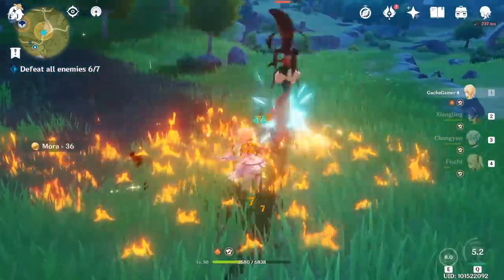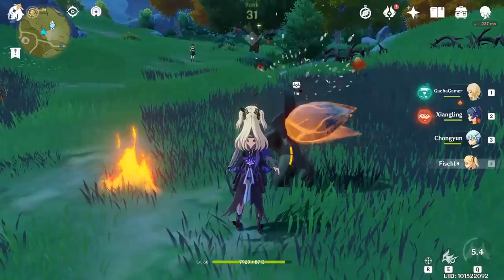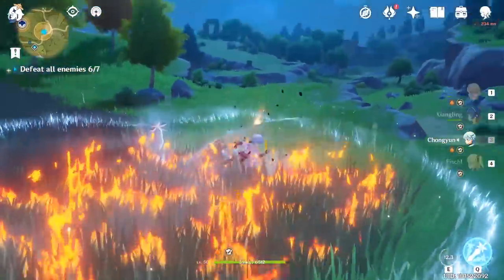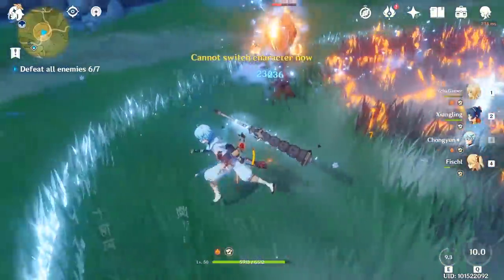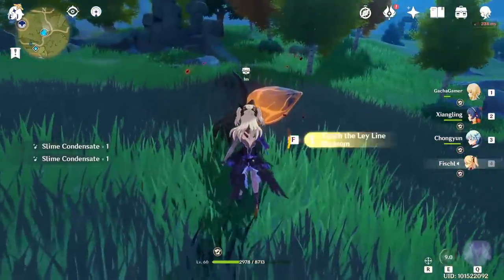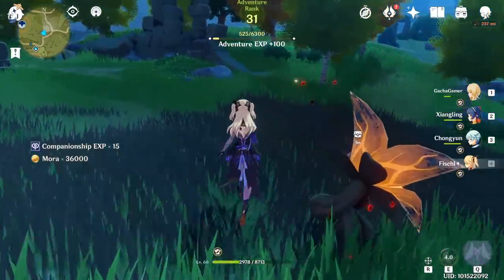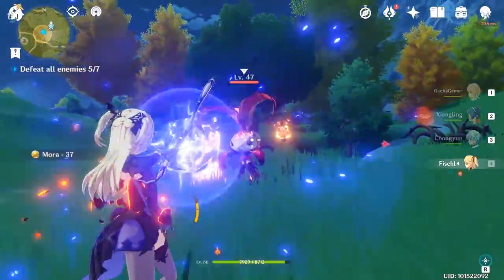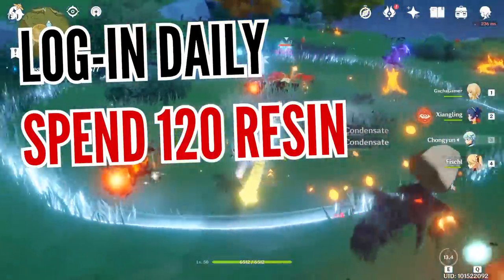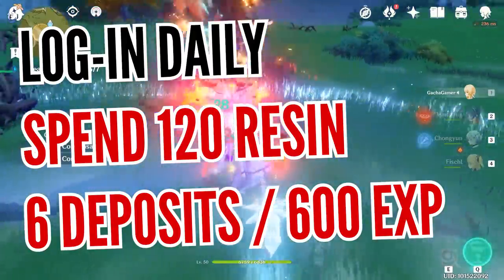When early in the game, the best and fastest way to spend all of your Original Resin would be by opening leyline deposits. There are two types of deposits — one provides mora and the other provides experience books to train your character levels. It's better if you go for mora since almost everything in the game requires money. Each fight takes only a few minutes and grants 100 Adventure Rank experience points. So if you log in and spend all 120 Original Resin, you will complete 6 leyline deposits at 20 Original Resin each and earn 600 Adventure Rank experience points.